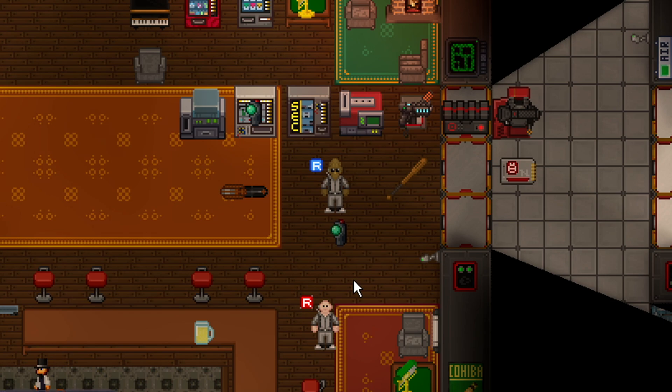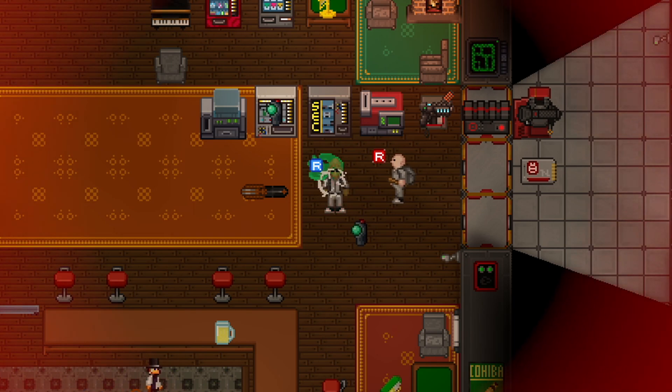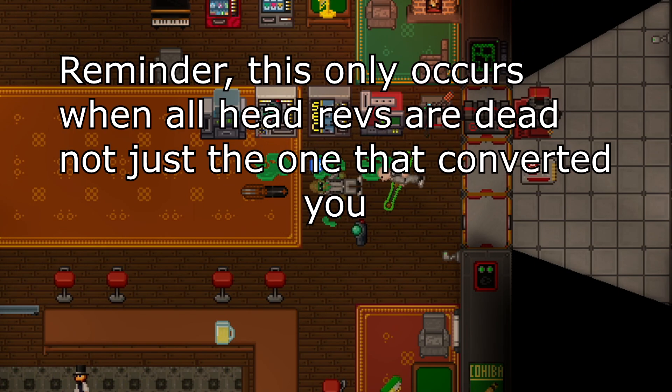A revolution will automatically end if every single head revolutionary dies. You will automatically be unconverted if every head revolutionary dies. In this situation, there is only one head revolutionary, and once you completely die — not just crit — you will be unconverted. On death, you'll see a message like 'Eurus Mechanus has remembered their true allegiance,' you'll get re-stunned again, and their R symbol is gone.